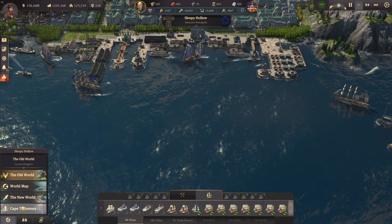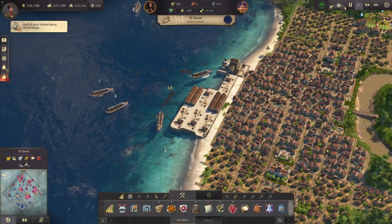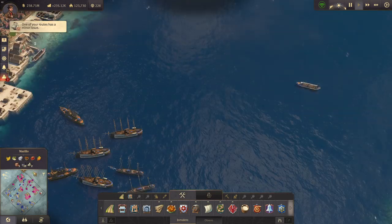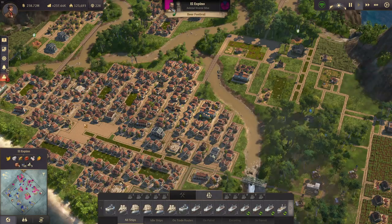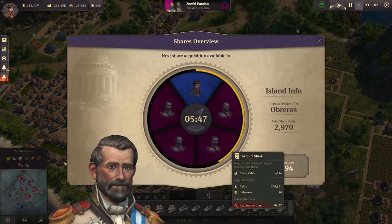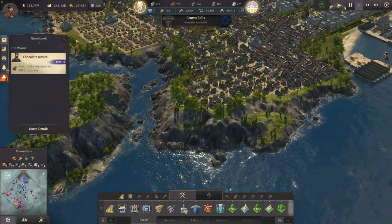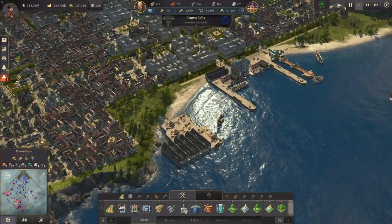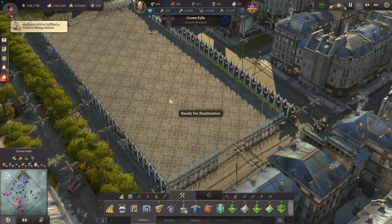While all of these things are happening — ships being produced, gathering more weapons, building up my fleet in the new world, and watching that he's not purchasing shares back — we need to wait another five minutes. While those things are happening we can go back to Cape Trelawney and continue building our city.